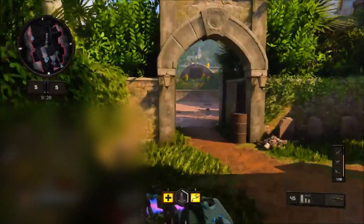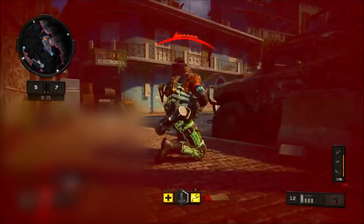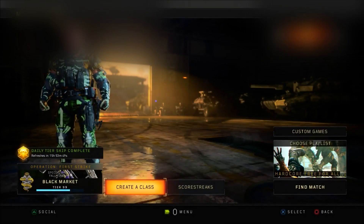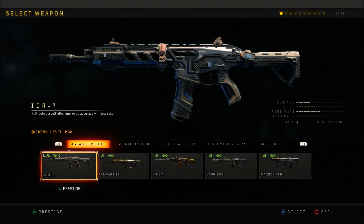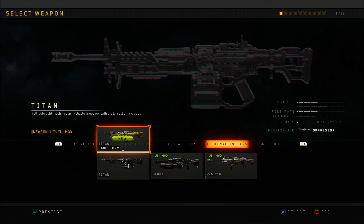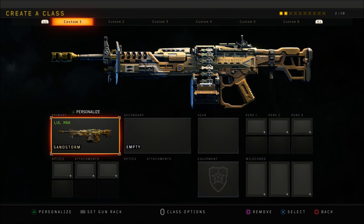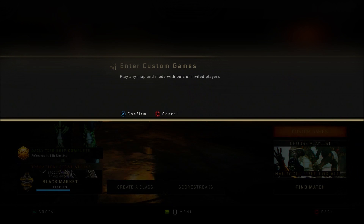For this glitch, make sure you do have at least one signature weapon that has the Mastercraft camo unlocked. To start, go ahead and go into multiplayer in Black Ops 4, hit on Create a Class, and choose any custom class you want to do this glitch on. In this case I'm going to be using Custom Class 1 — keep note of which specific custom class you use. On that class, put in the gun that has the Mastercraft camo unlocked. In this case I'm going to be using the Sandstorm. Once you've done that, back out of Create a Class.